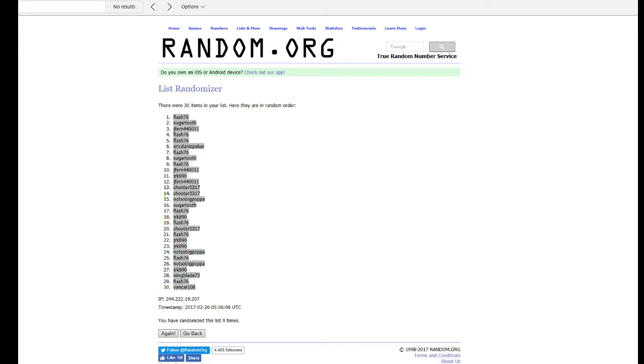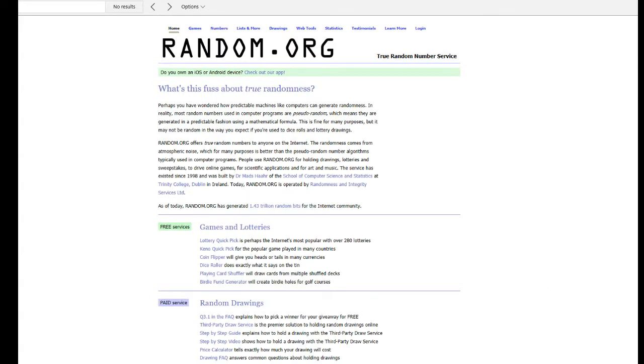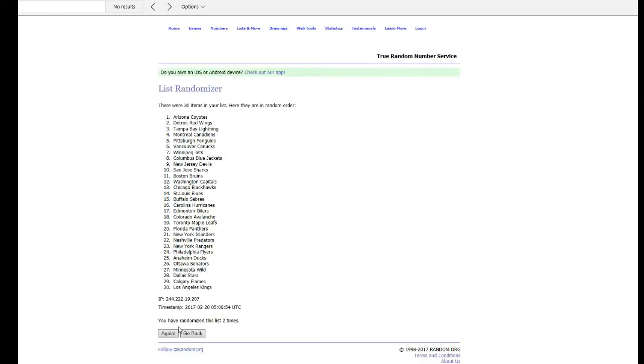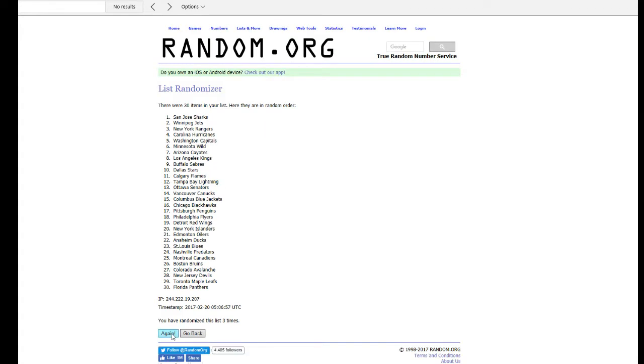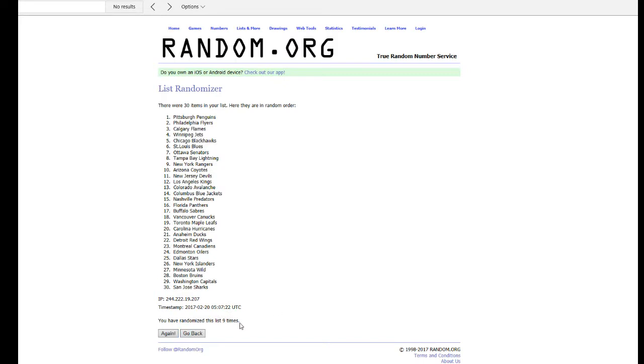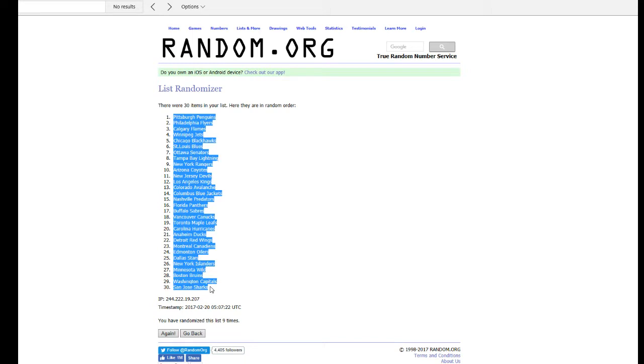And we've got your NHL teams from the Anaheim Ducks down to the Winnipeg Jets. From the Anaheim Ducks down to the Winnipeg Jets, we're going nine times: one, two, three, four, five, six, seven, eight — ninth and final time. Good luck on your teams. The Pens are up top — let's go, punch, repeat, back-to-back. Sharks are at the bottom.